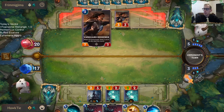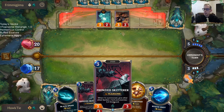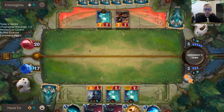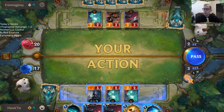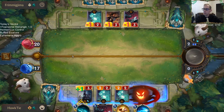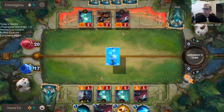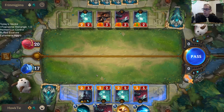Leading with Mist Wraith to give them an opportunity to play another creature, and then I'll play the Skitter to do the whole minus-one thing. Alright, so they got their own Skitter — they can still block with that Mist Wraith. These things are definitely attacking.